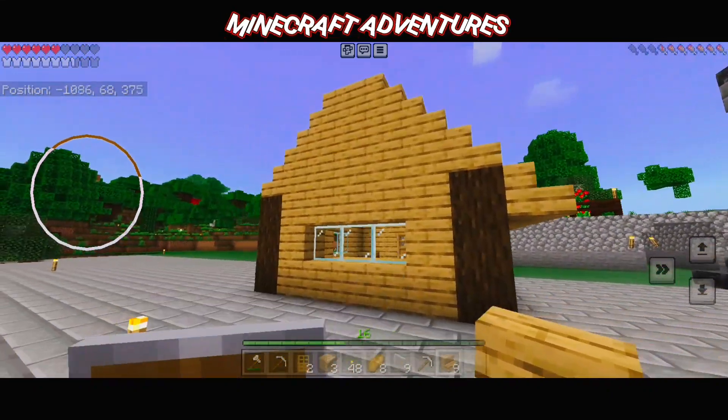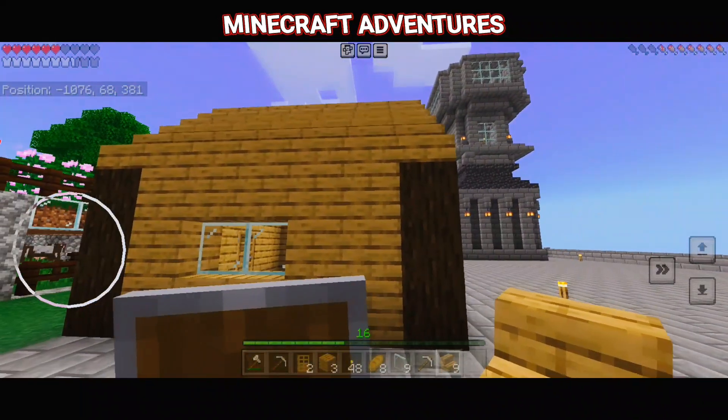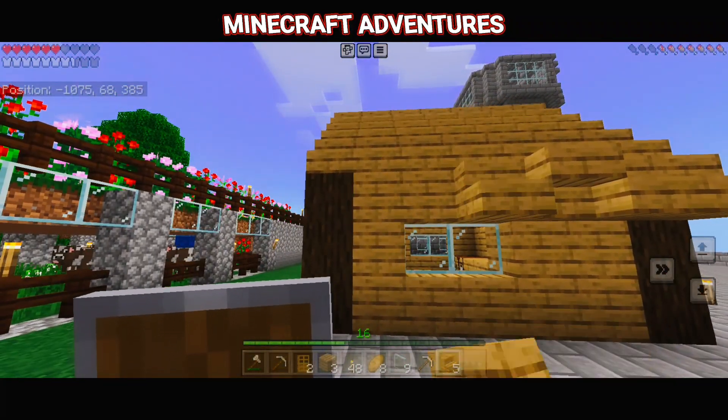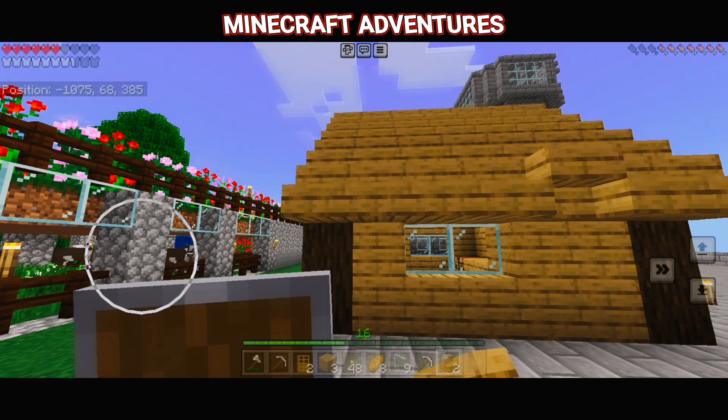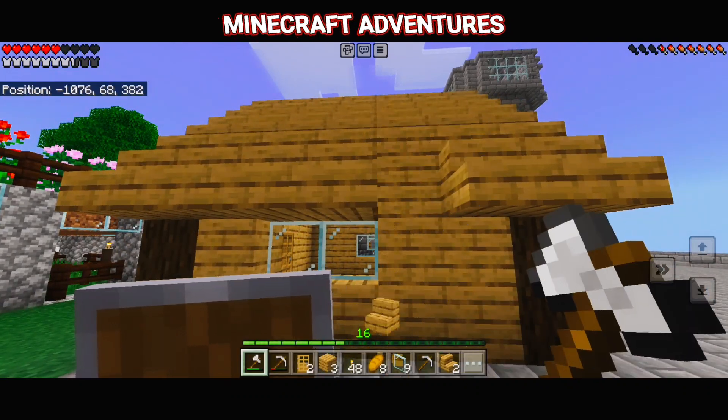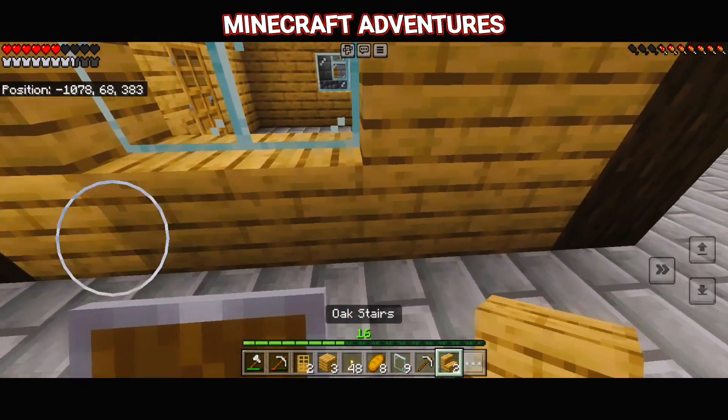It's probably gonna be one of those episodes, just so you know. Actually, no — we need to find a village, preferably close by. Don't you just hate it when you try to place something and it doesn't go how you want it to, especially stairs? Stairs are so — whatever.